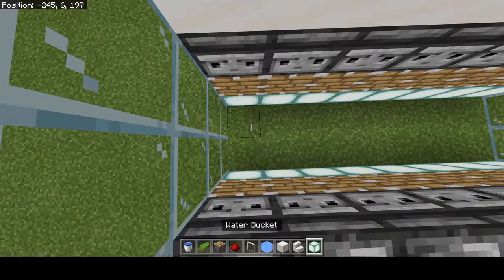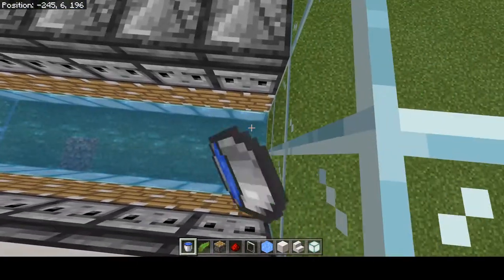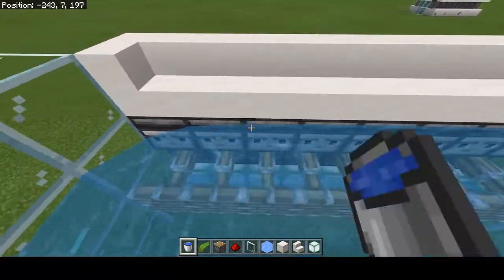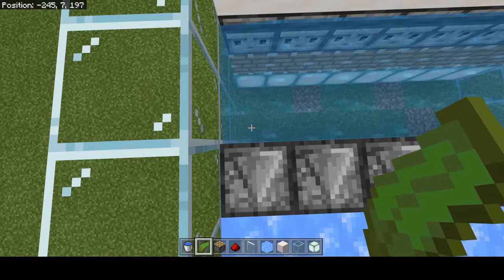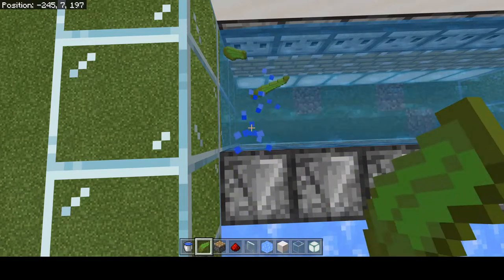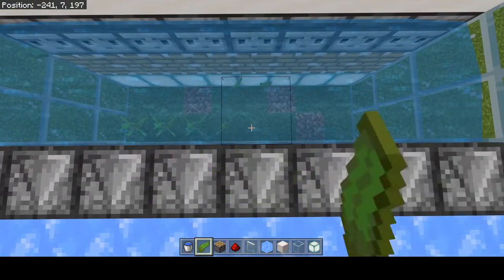We're going to want to come inside the farm with our water bucket and put water sources everywhere, on both sides here at the bottom. We're going to put water sources on top of the observers. We want to make sure to get rid of the flowing water in the middle, because we didn't put the water source there. So we're just going to plant kelp until it reaches the observer, and we're going to do that for every single one.